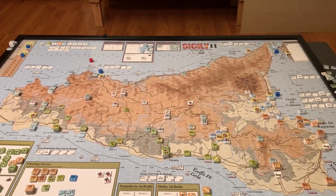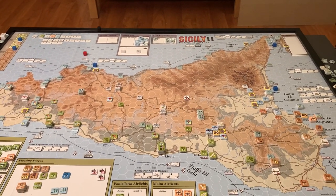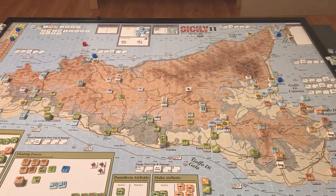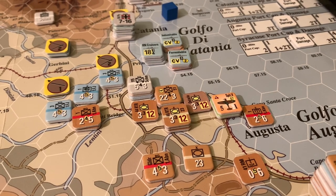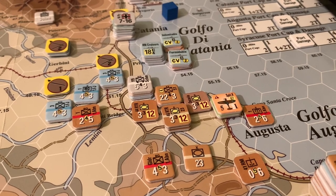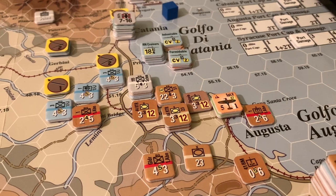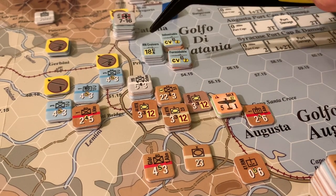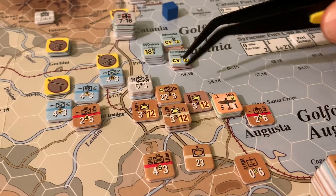The double turn can be very powerful when it goes your way, and we're about to see that in action. Setting up the moves now. The Germans and Axis just wrapped up the July 17th turn, and it was a pretty dismal couple of days for the Allies — especially the British, who have been absolutely impotent trying to take some of these positions. It's been a really stout defense by the Axis, and not even by particularly good Axis units.